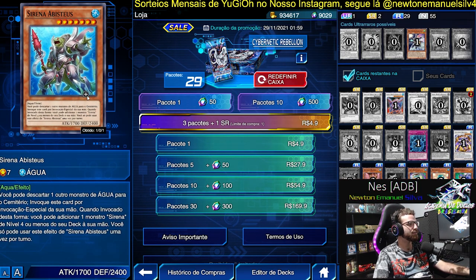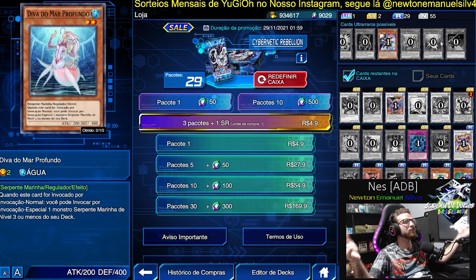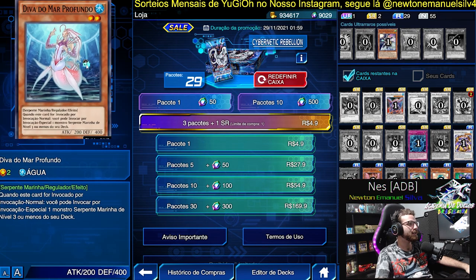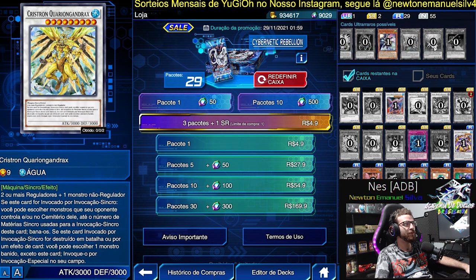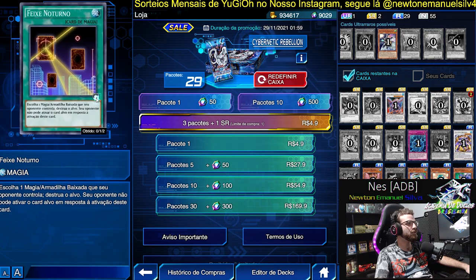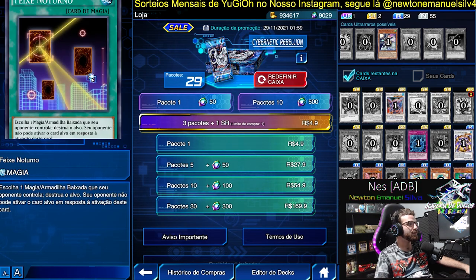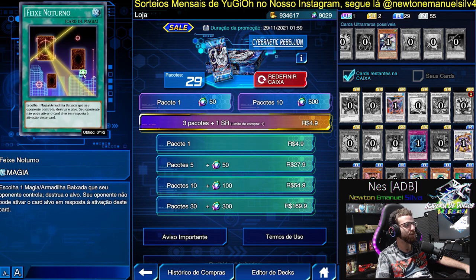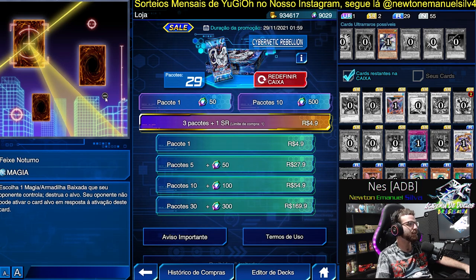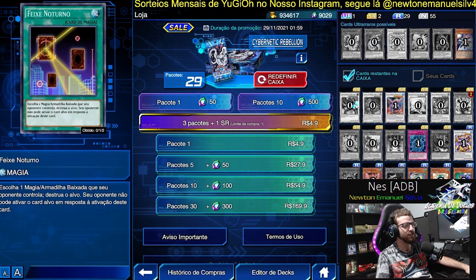We also have Mermaid Sirena — the main one. Abyssteus — decent. And Deep Sea Diva — my God, this card is very good and I don't know how it's not semi-limited yet. It's very strong for XYZ, for the Shark deck, and also to make Quariongandrax. Night Beam — I'd risk saying it's perhaps the best removal card in the game. Unfortunately it can't be used on the opponent's turn, so it ends up not being the best of all removal cards. But Night Beam is very good — I have three copies of it because one day it'll be useful.